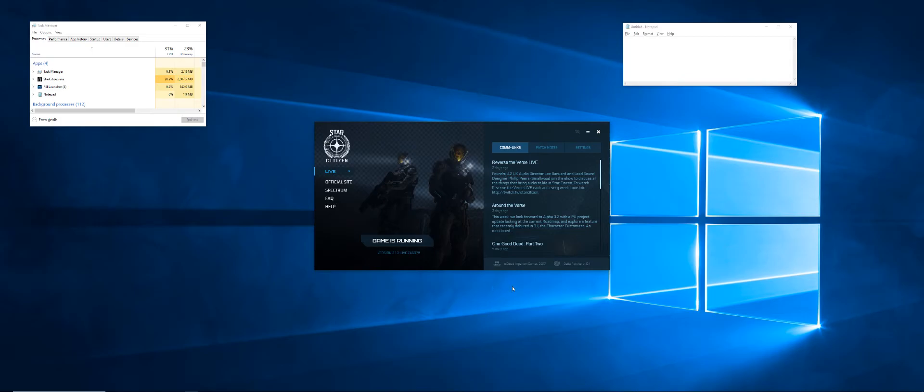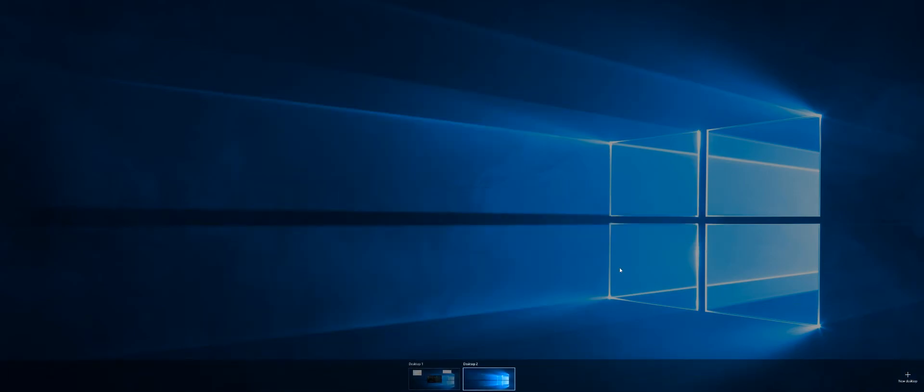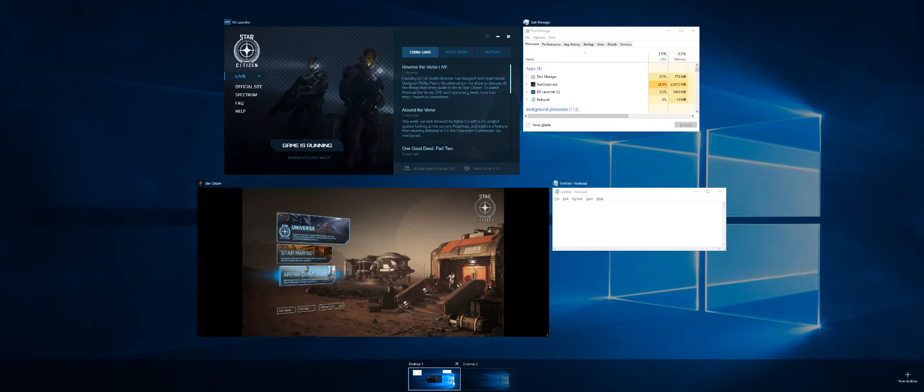Instead, for Windows, instead of holding the Alt key you want to hold the Windows key and hit Tab. When you do that it opens up this mode where in the bottom right corner you'll see a little plus sign that says New Desktop. You just want to click on that and it creates an additional desktop built right into Windows.